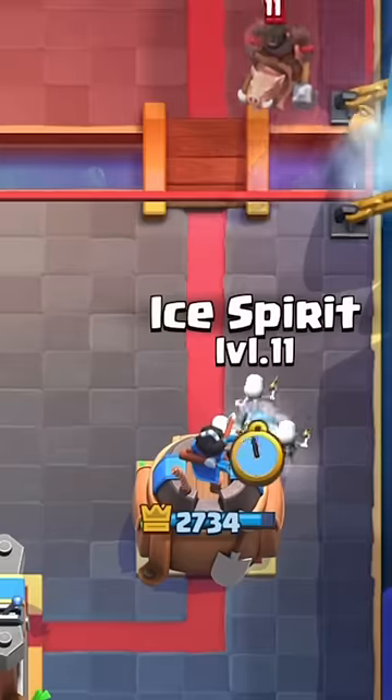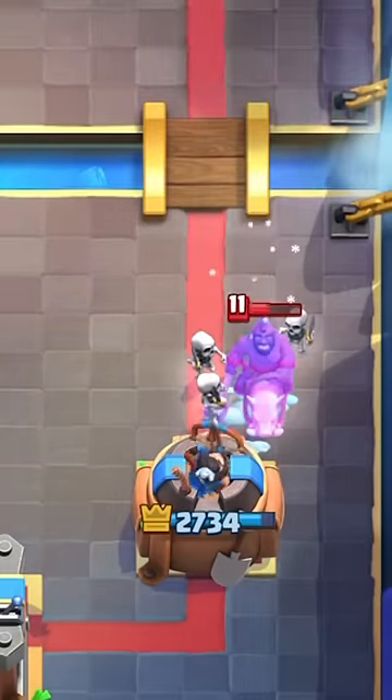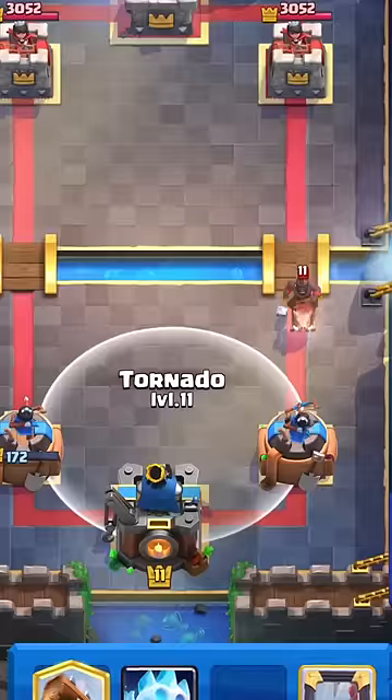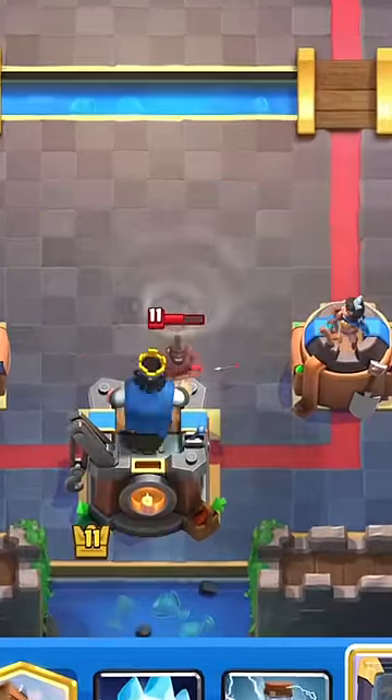With precise timing, ice spirit and skeletons can stop the hog rider, but this usually gives you a heart attack from how close it is. You can fully stop the hunter with the ice spirit placed like this. Use the tornado to turn on the king tower with cards such as the hog rider.